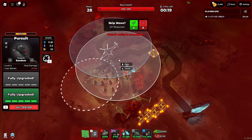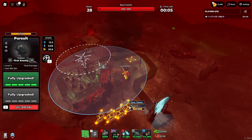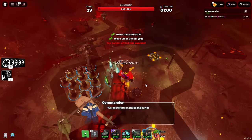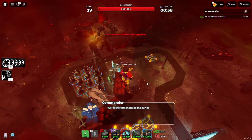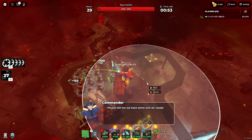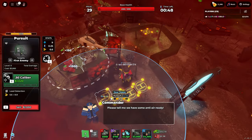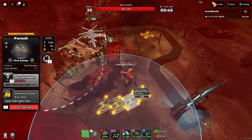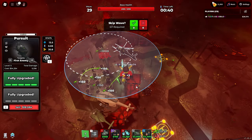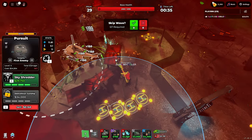This thing has a crap ton of DPS, and it also has map range. The fact that it has lead detection as well seems really OP for Solo Hardcore. Solo Hardcore just got a lot easier with this thing because it has flying detection, which obviously makes sense. It has hidden detection at the top path, but it doesn't have hidden detection for Solo Hardcore. You can still use it in the late game though.